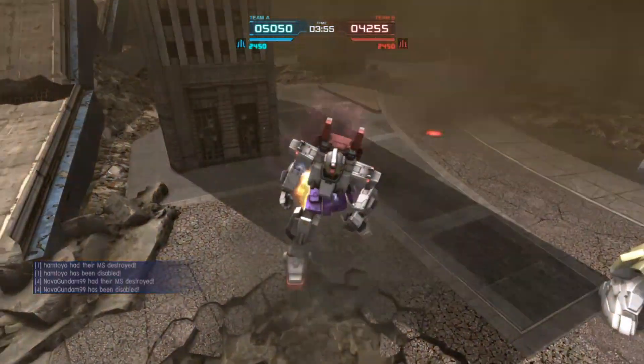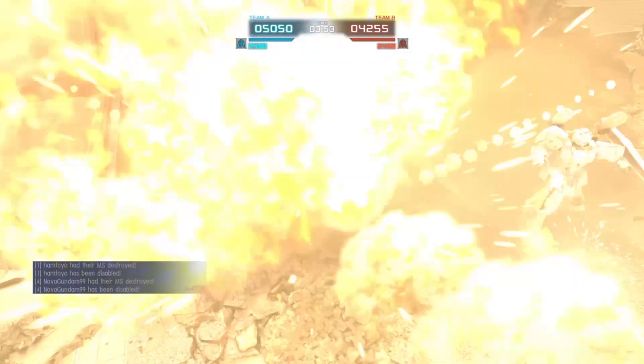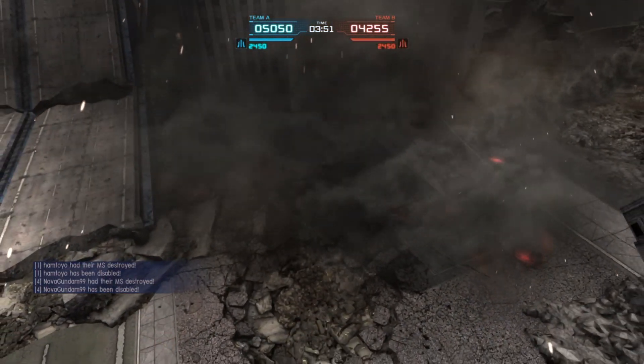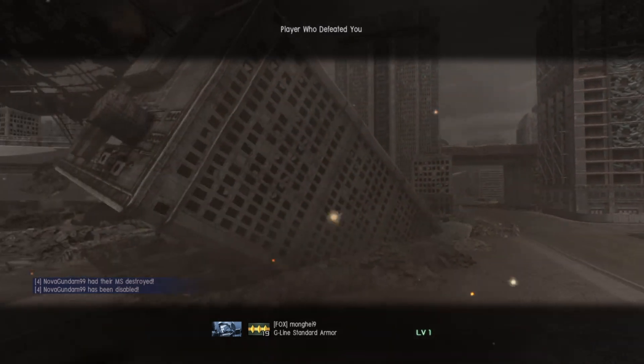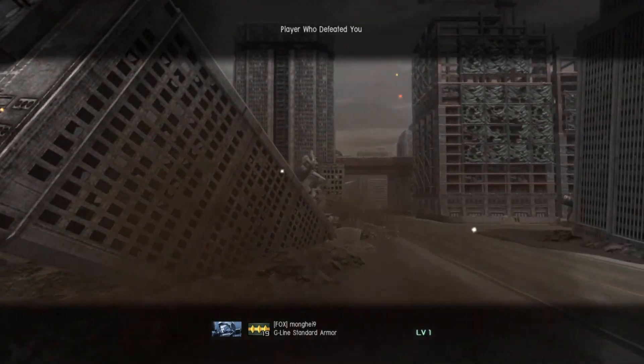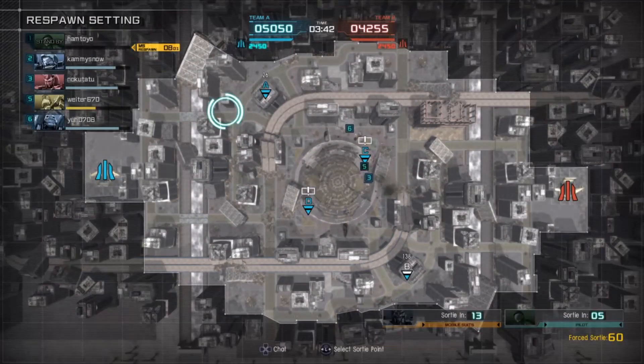The chest Vulcans and head Vulcans can both be fired while boosting, so it's not a ton of damage, but it is damage. And the enemy team's caught up relatively well — they're only about 800 points behind, which is basically a kill and a half with assists and things factored in.